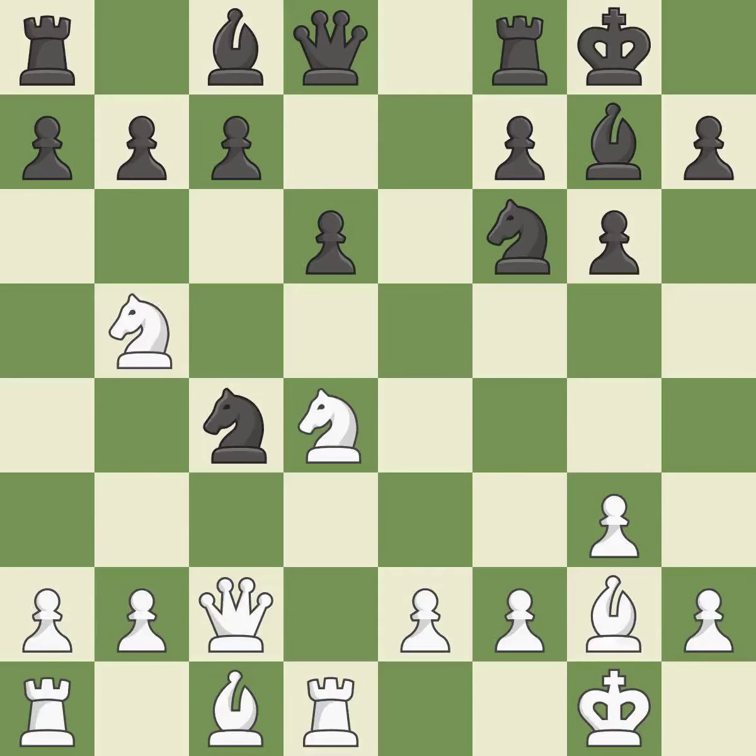This exposes a knight assault. This threatens to kick a knight, though this allows the opponent to kick a knight — it is an inaccuracy. This wins a pawn. This is the only move that works.